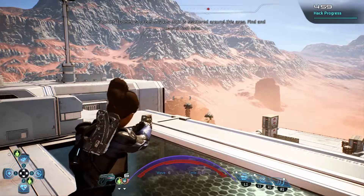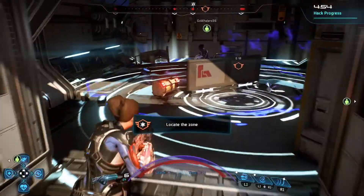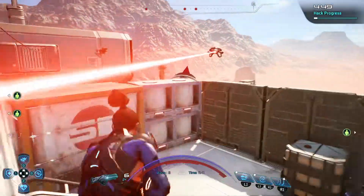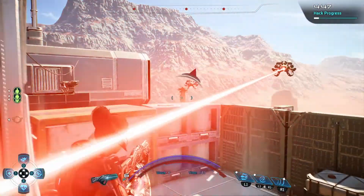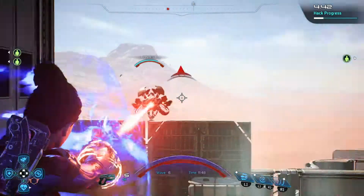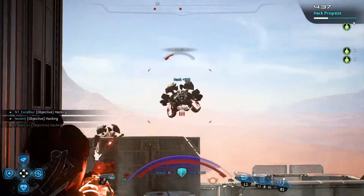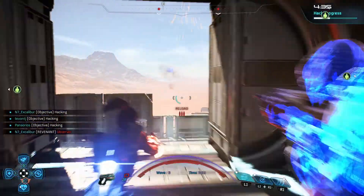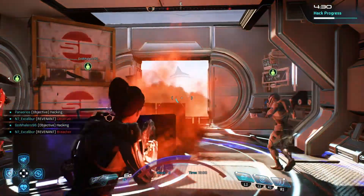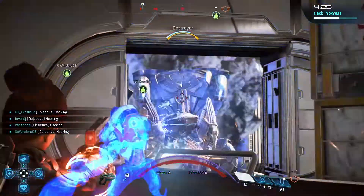Wave 6. Sources say key data is scattered around this area. Hacking! So with hacking, it's very different than upload — all you have to do is survive in the room. That's another destroyer — not good. Let's take out this observer if I can. Take my time with the ammo. Oh, there's a destroyer right there. Do we have two? We do have two. I should help with the destroyer, actually.